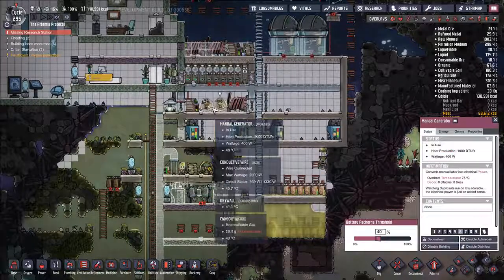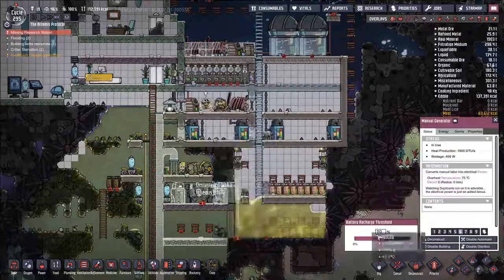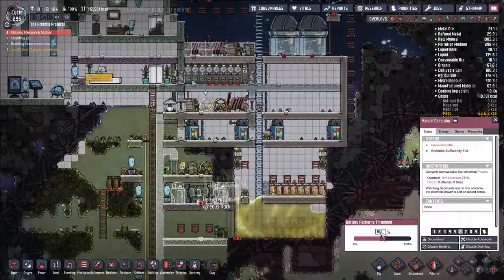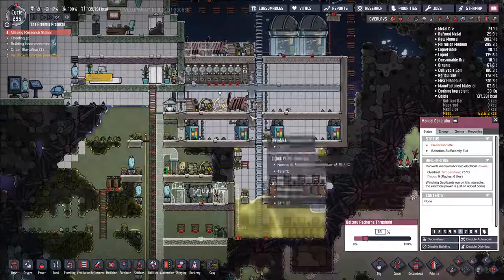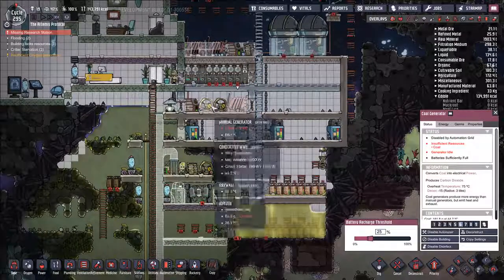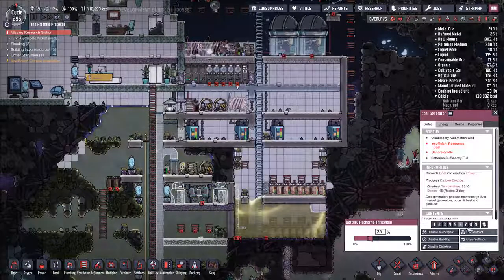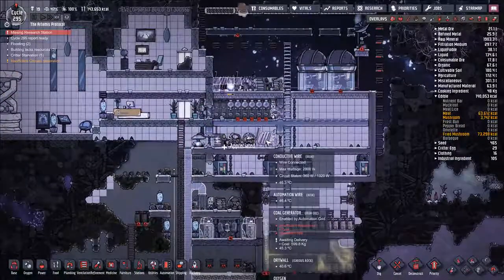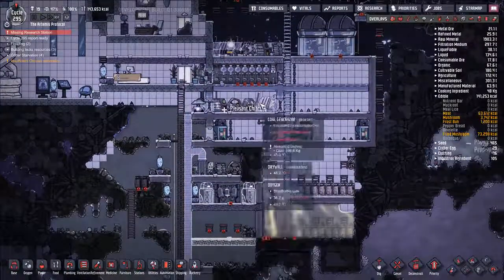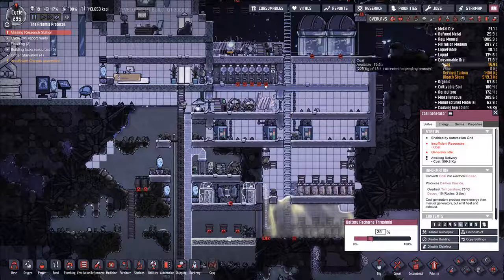These are at sixes. Let's go ahead and set priorities — you start at 30, you start at 15. Set the priority on these a little bit lower. All right, let's try and get them to use this coal generator a little bit more. Waiting on delivery for coal, because I do have a lot of coal.